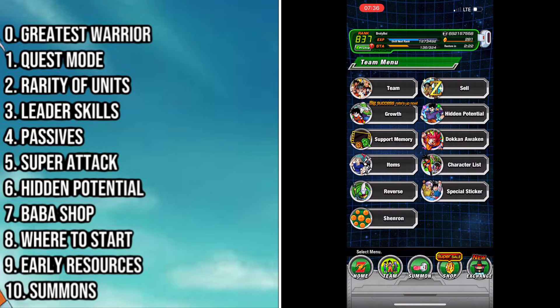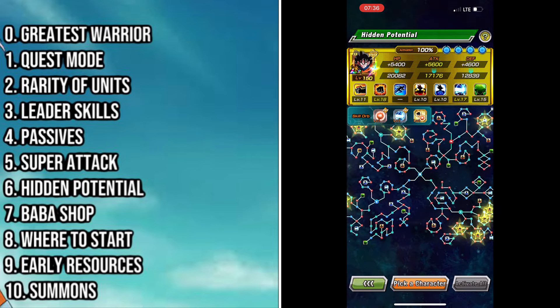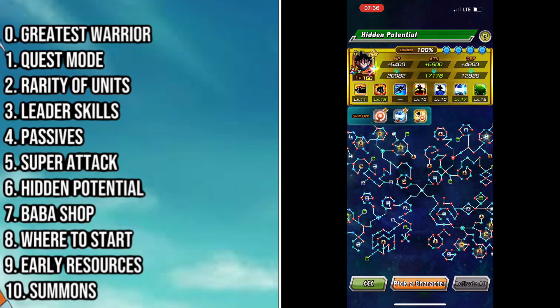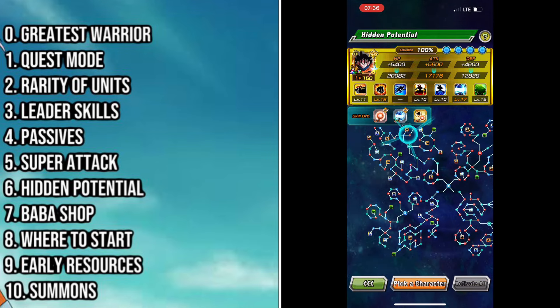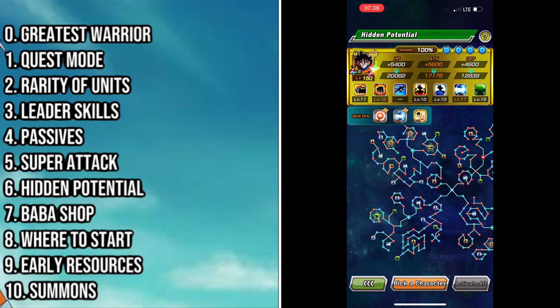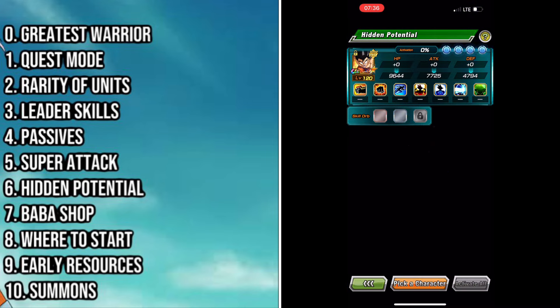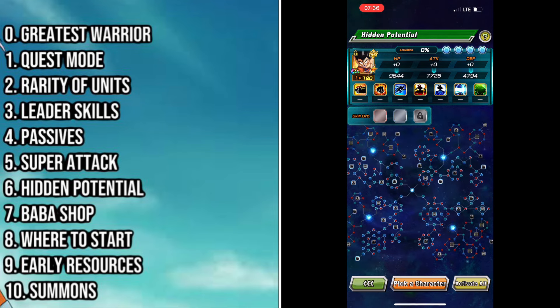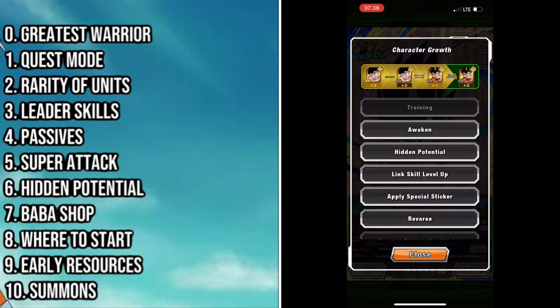Now let's talk about the hidden potential system. This is the duplication system for Dokkan Battle — most mobile gachas have some kind of duplication system for obtaining extra copies of a unit. The hidden potential system is not super complex although it looks it, but you need four copies of the unit to fully unlock the system. So when you summon and get a second copy of a unit, don't use it for super attack — keep it for the hidden potential system.